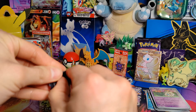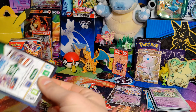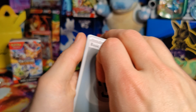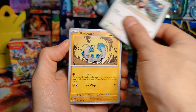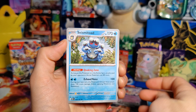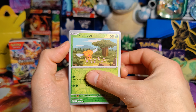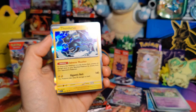On to pack number four: Steel Energy, Glimmet, Tadbulb, Lechonk, Barboach, Amoonguss, Seismitoad, Arboliva, Comfey, Grumpig, and a Thundurus Holo.